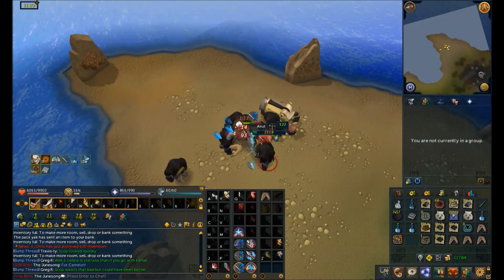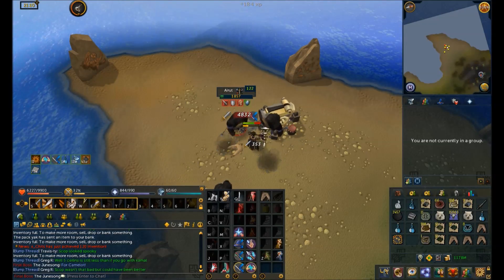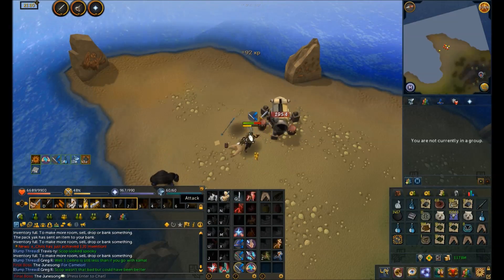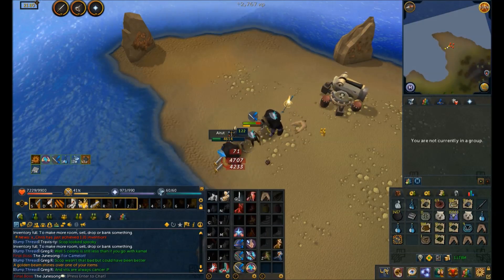So I came to Eagle's Peak instead, and the XP here is a little bit slower — about 10% slower than at the MAZCAB location — but that's still very formidable XP per hour, and much, much better than the Muspel Organic Beasts that everybody else has been doing.